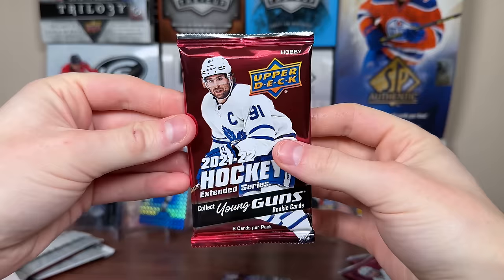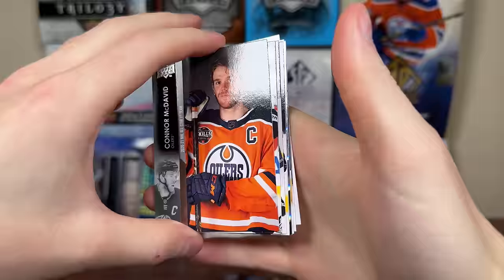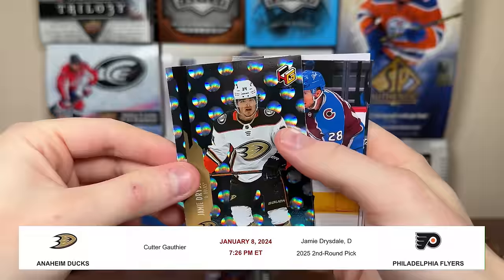Second box of Extended. At $40 a box it's an absolute bargain — there's probably at least 20 bucks in pulls. Think we'll have no problem getting at least half our value back. We got Jamie Drysdale. I was thinking about the Cutter Gauthier for Jamie Drysdale trade — it sounds like Gauthier was a big Penguins fan and didn't want to play there, which is not very mature.